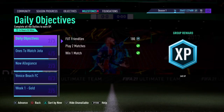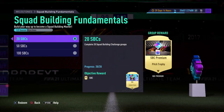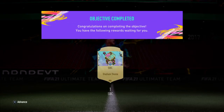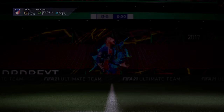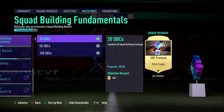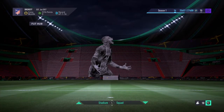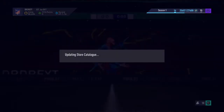Oh, objective completed! What could that be — milestones? Squad Building Challenge. Complete 20 SBCs and you get a theme. Got it. Puzzle Master. Interesting — we don't need to get a pack for completing SBCs, but anyway, thanks EA.